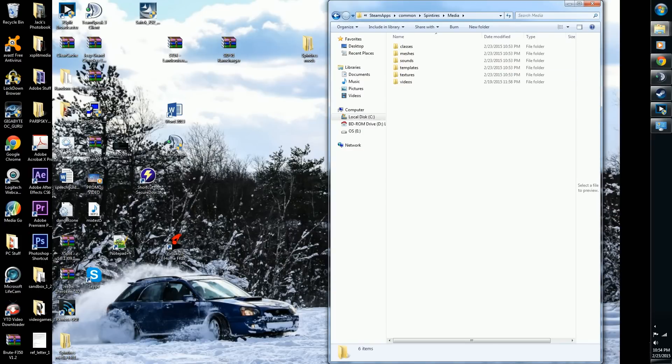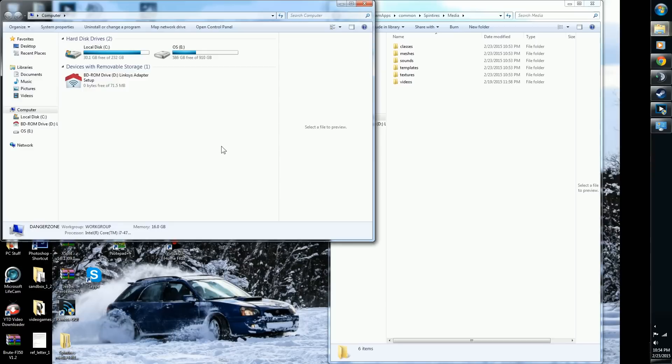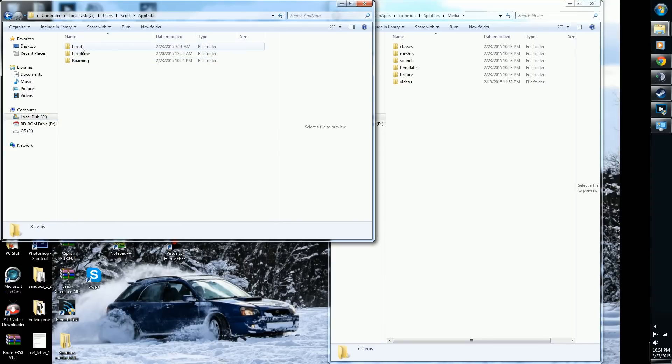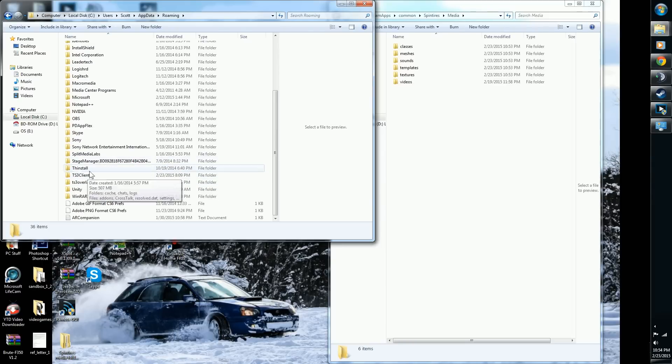If you don't have that .bat file yet, go to Start, Computer, then your hard drive, Users, your username, AppData, Roaming, and scroll down — there will be a Spintires folder. That's your cache. I don't have it right now because I just deleted it via the bat program, but that's where you go to delete it manually.